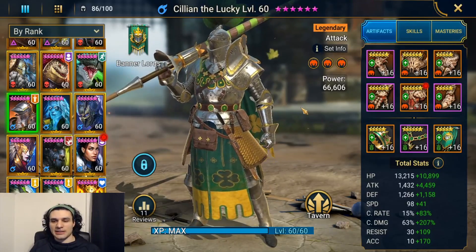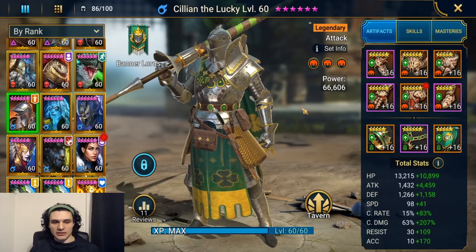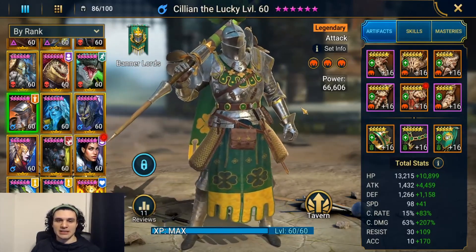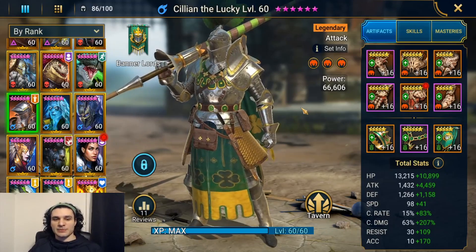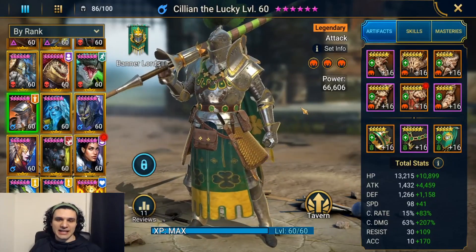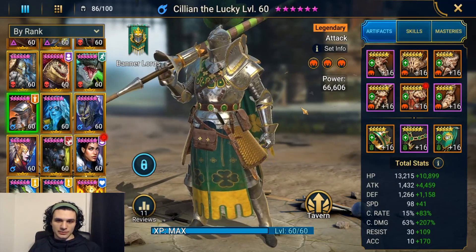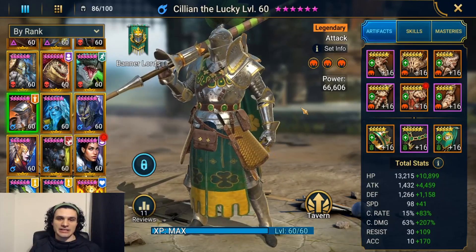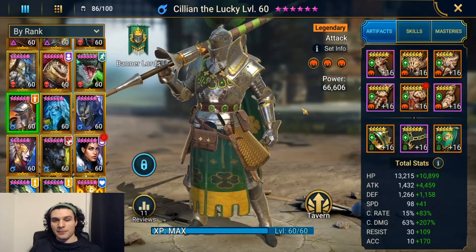My final thoughts: Cillian the Lucky is a great champion, definitely worthy of a fusion. His raw damage is absolutely incredible. Not everyone will have gear at this level, but I wanted to showcase the upper end — and he isn't booked, so there's even more damage available. Benefits include: he can be used as a farmer and can pull out sub-15-second Brutal 12-3 runs. In dungeons he's a very powerful one-shot tool for progression struggles. He is magic affinity so be careful on force dungeons, but the block damage passive gives him improved survivability — letting you build him like a glass cannon and bank on the passive to save his life.